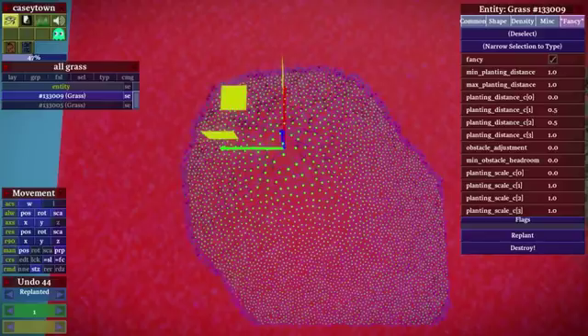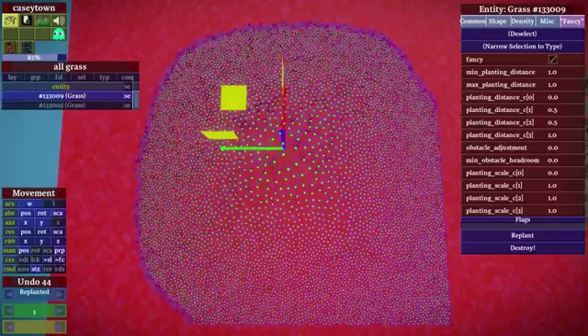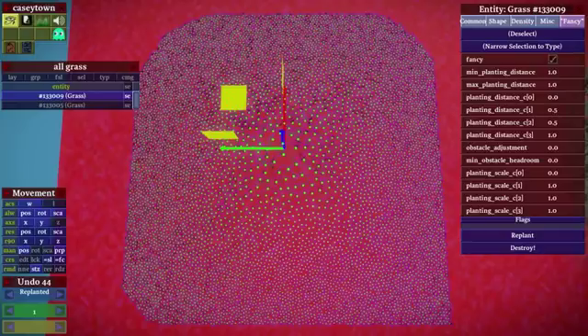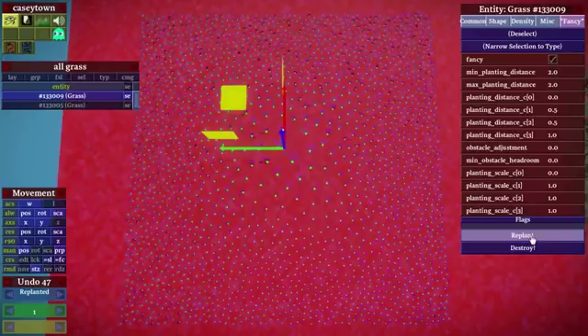One thing worth mentioning: there's a limit count on grass entities currently — that's just an engine feature, nothing to do with the planting stuff, because various graphics cards have problems with it. You may find that if you plant too many grass entities, it just runs out of entities — you can see it stopped planting before it could get out to the edges. The easiest fix is to make the planting distance a little higher to get a sparser distribution. I know Ignacio was talking about possibly breaking up grass entities into more groups, but for the time being, that's just the way it is.